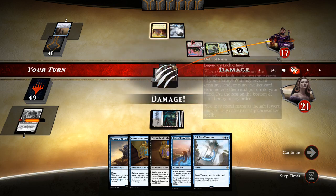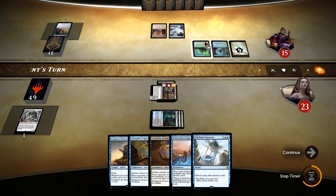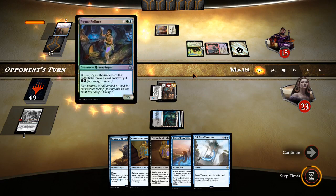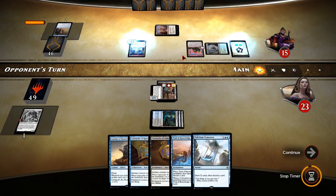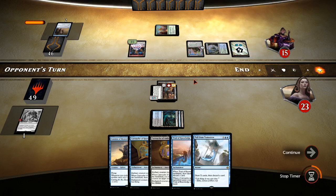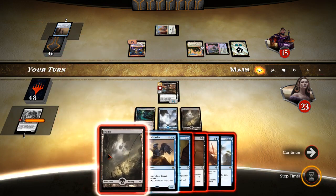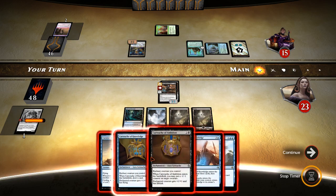We might see an Oath of Liliana if he's got black. He's got red spells, blue land, blue, green, and red. There's more land for us.